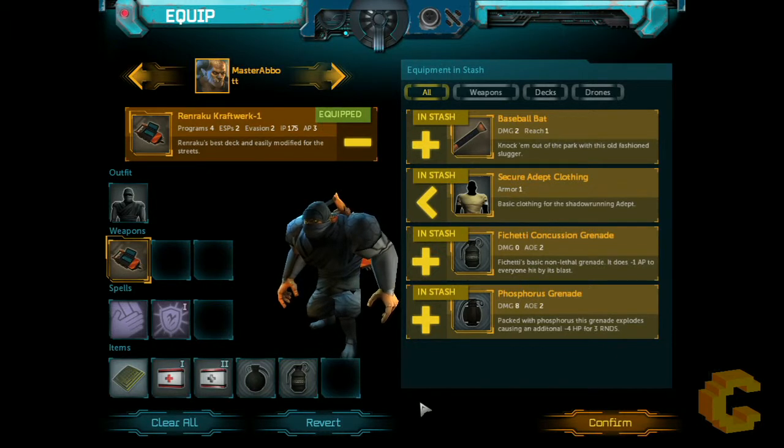As you can see, this is my character — name's Master Rabbit, he's an adept. They're pretty much very powerful at fighting without any weapons in their hands. I personally enjoy playing as the monk-style adept. I've made a few modifications to him as well — I got him to use the jacking ability, where you can hack into stuff, and he's got some spells and other things.